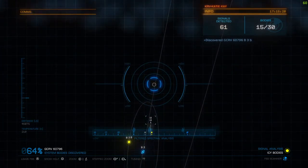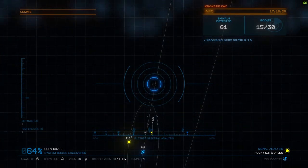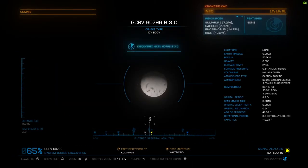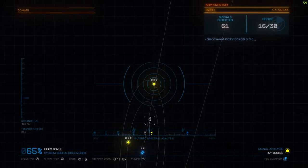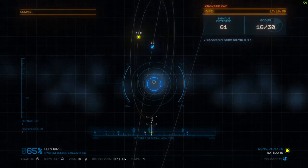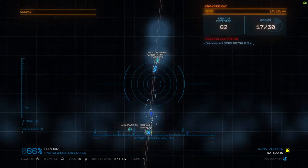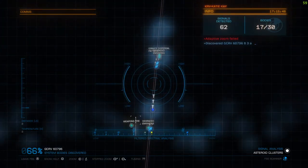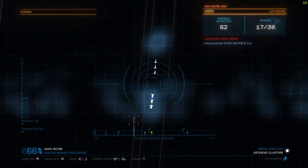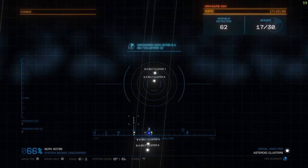If you get a dashed line like that, it means it's almost tuned in, so you just turn it slightly and zoom in. It will give you a lot of information about the planet you've just scanned. You've got to be dead on. Let's go back over to asteroid clusters — they're usually around a star, and there's usually a lot of them, but you only have to do one and it will pick up all of the belt clusters.